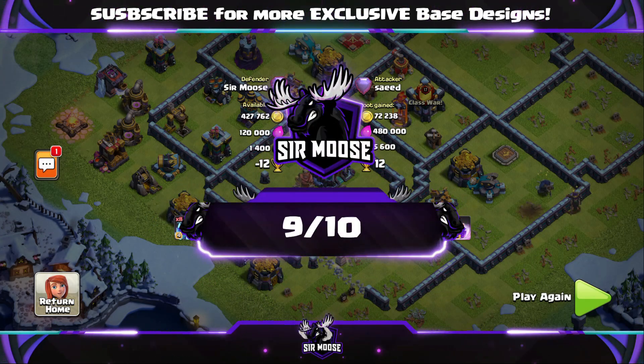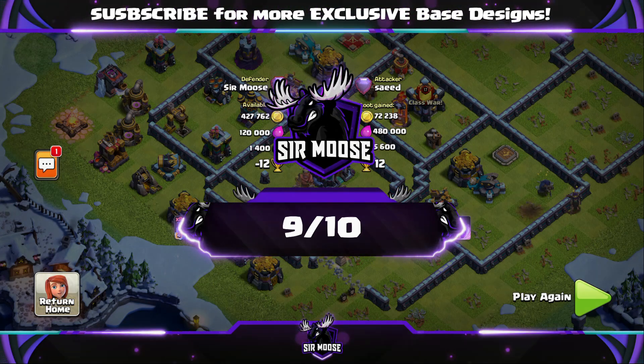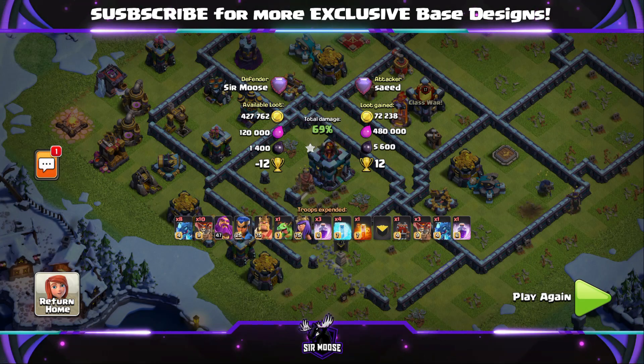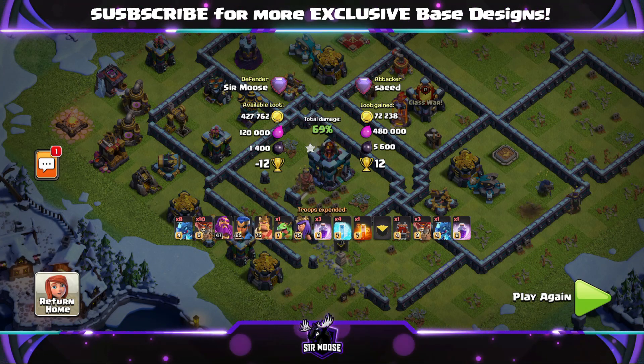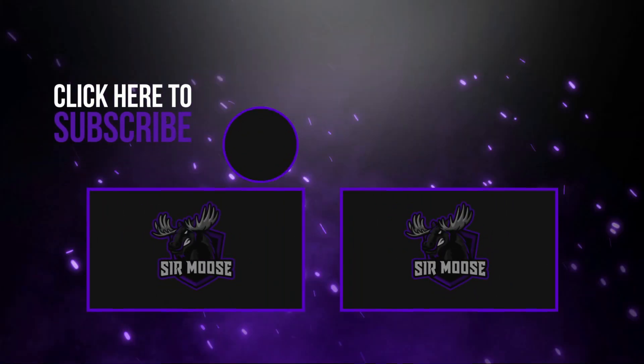You can download this base via the base link in the video description. Remember to hit that subscribe button and notification bell. Join the Samoose Army for more awesome base designs that we're going to review and Clash of Clans attack strategy guides. Anyway guys, that's enough from me. Watch out for Tornado Traps. I'll see you later.